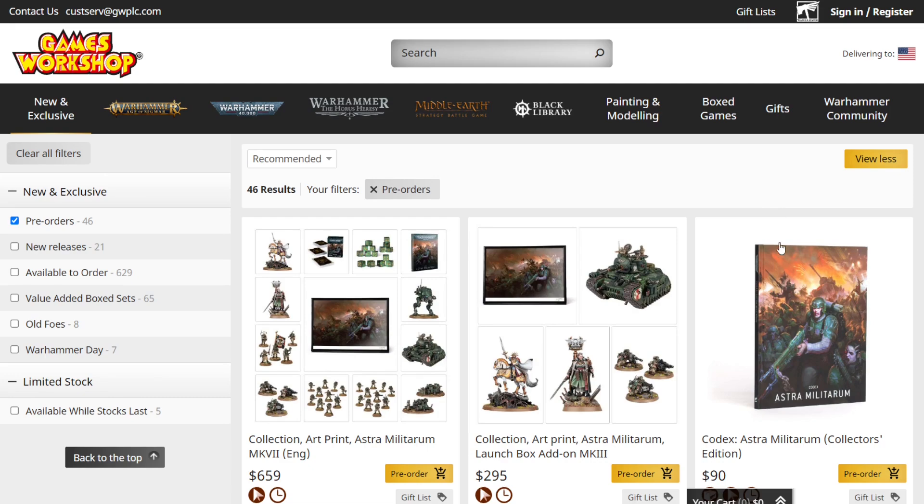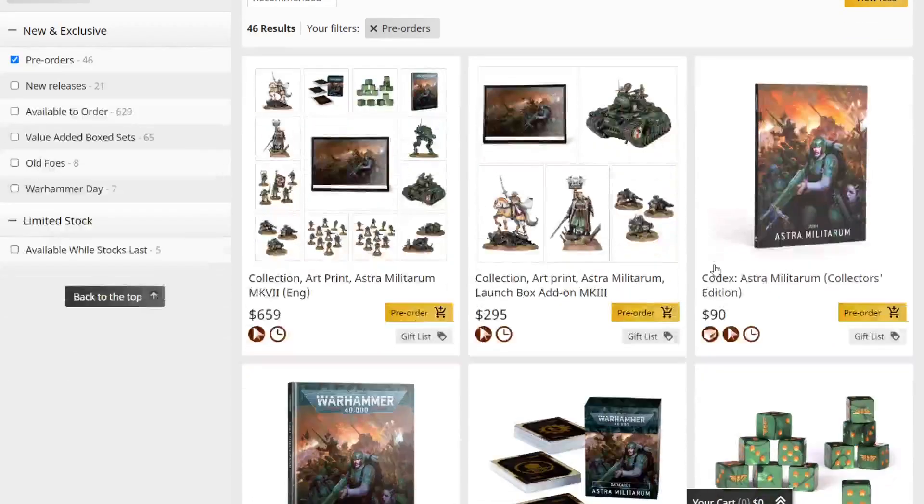This week's pre-orders focus on the Astra Militarum. Right off the bat there's a big bundle slash collection for $659 that includes a limited edition art print, and then another collection for $295 that also includes an art print. The main difference is that the $659 box includes all the stuff from the army set — Lord Solar Leontis, Ursula Creed, the heavy weapons teams, the Rogal Dorn, and the art print are in both.